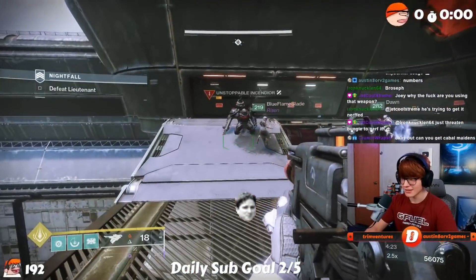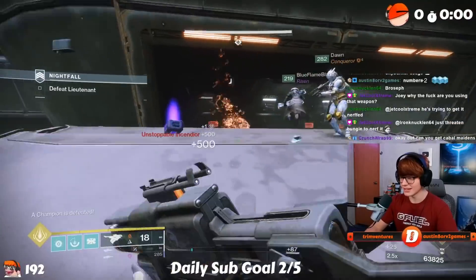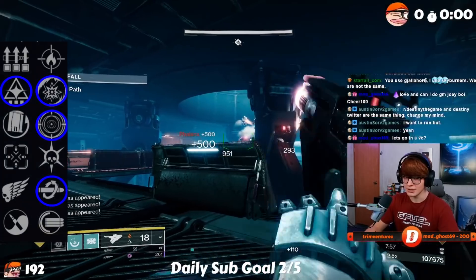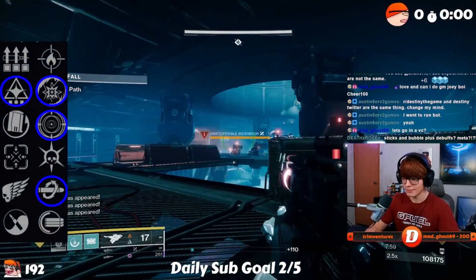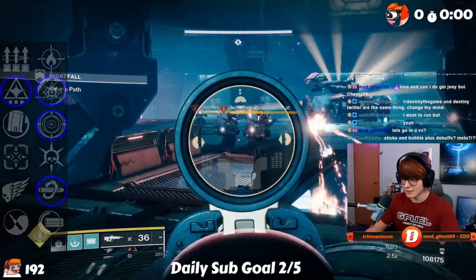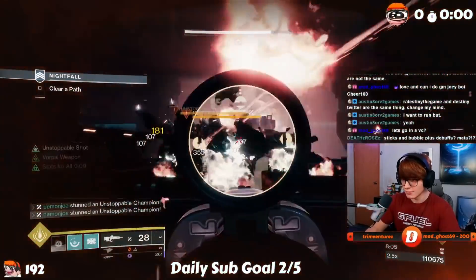Aside from that, the other recommendation I want to make for Scouts is, of course, the ever-underrated Vision of Confluence from the Vault of Glass. It's one of the few weapons that rolls Wellspring in the first column. You can pair that with Kill Clip, Disruption Break, or Frenzy. An absolute gem of a weapon — not nearly enough people talk about it. It's one of my favorites and I always gotta bring it up when relevant.